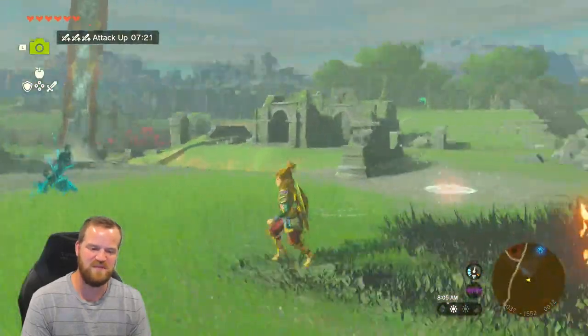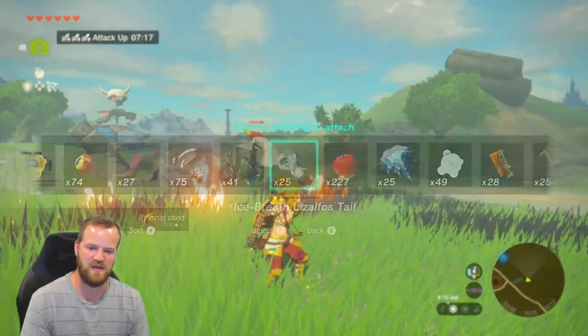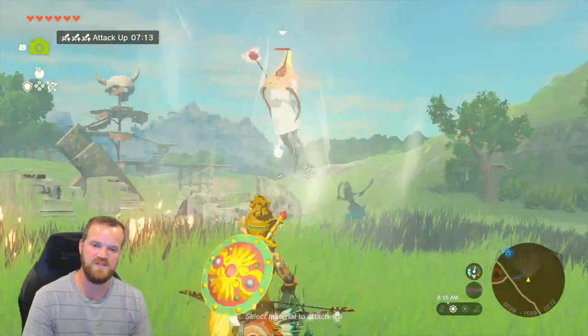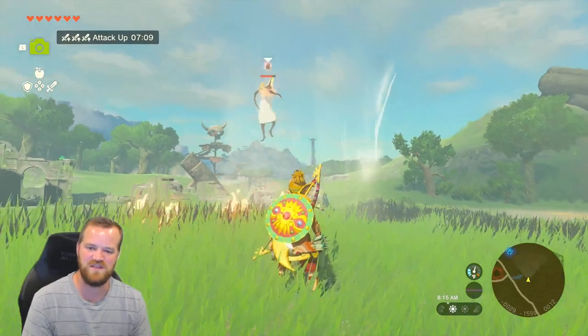Maybe this one, because he's just like level one, he's not gonna do the whole fire dance. I'll show with just a white Chuchu jelly — super low level bow. Oh, he's doing the dance! Perfect timing. I thought I missed. Okay, so what does the dance do?